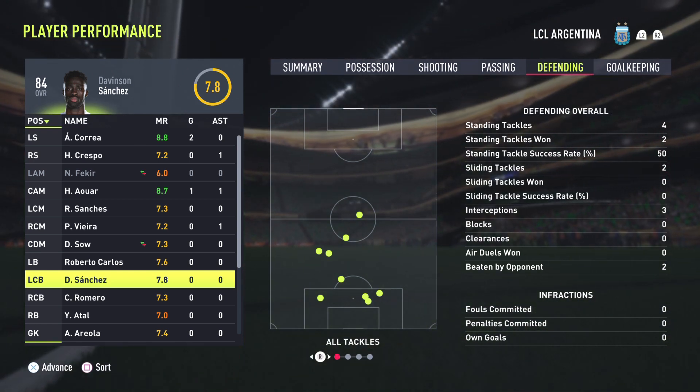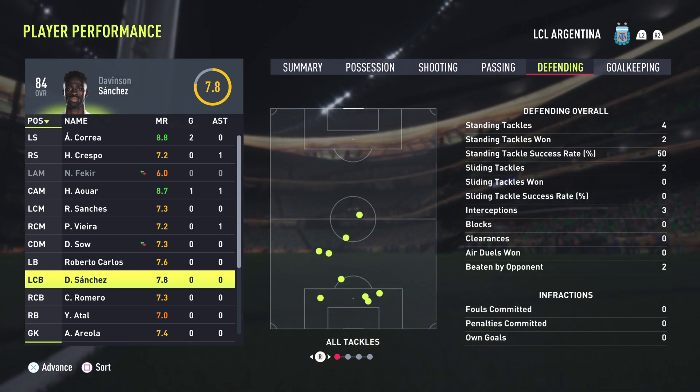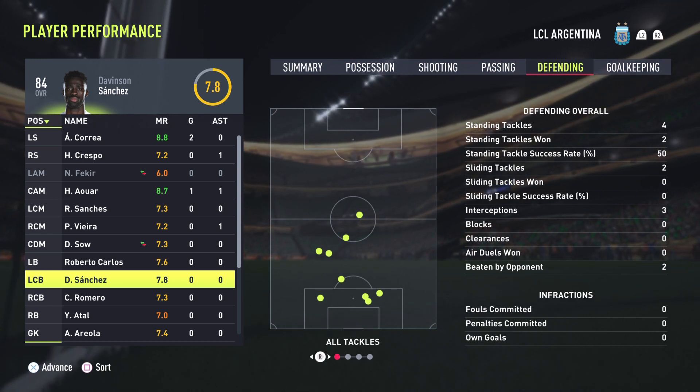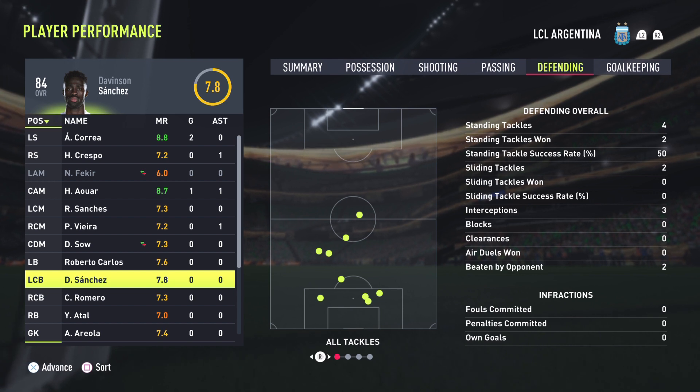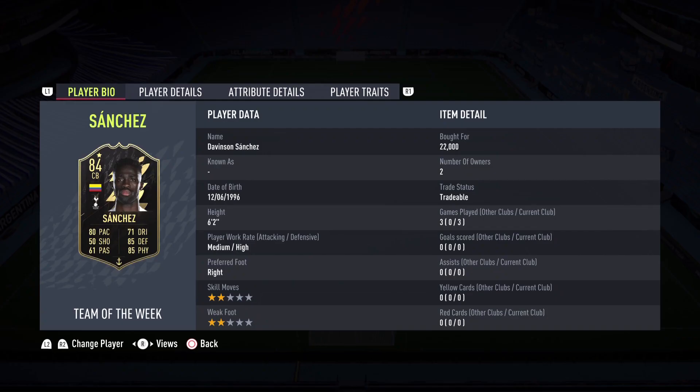He's definitely worth the pickup if you're running a cheap BPL side or just want an OP player. Davinson Sanchez is the answer. From all that, let's go to the final thoughts on this Davinson Sanchez 84-rated Team of the Week card — one of the best value-for-coin defenders in the game.